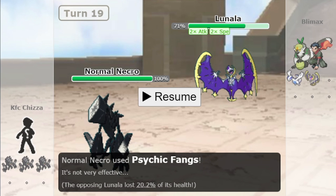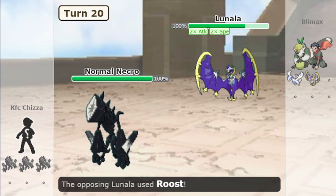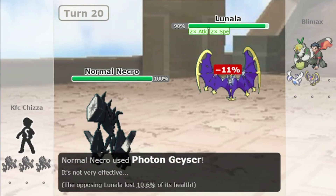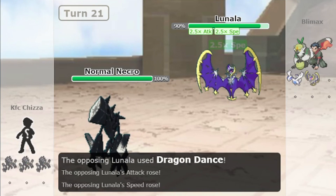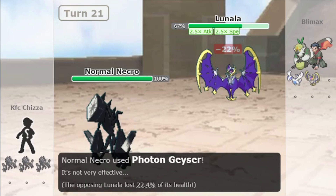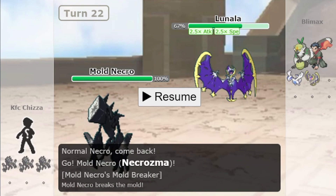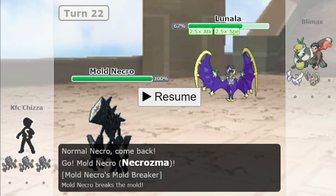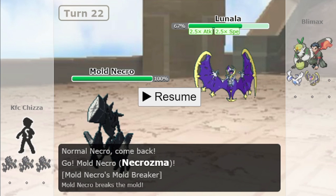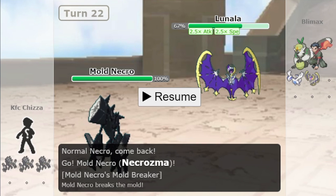Now let's see what ability-nullifying moves like Photon Geyser do to Shadow Shield. Lunala is at full HP. The first Photon Geyser hit did 11%. Now let's see the second hit — it did 22%. So we have our first difference: ability-nullifying moves like Photon Geyser have no effect on Shadow Shield — Shadow Shield completely ignores them.